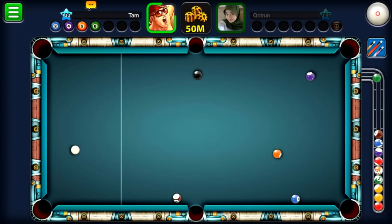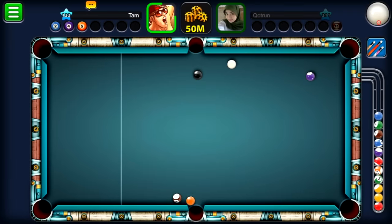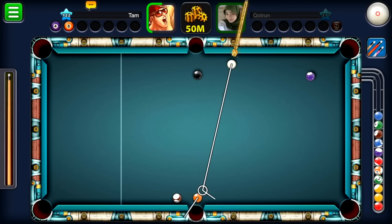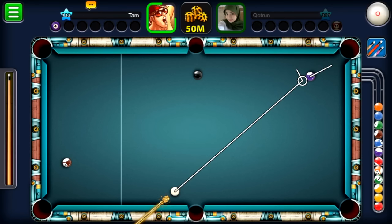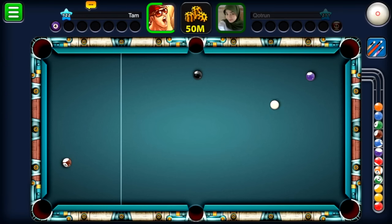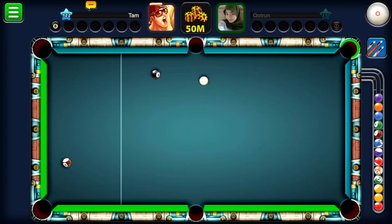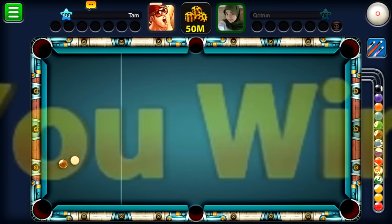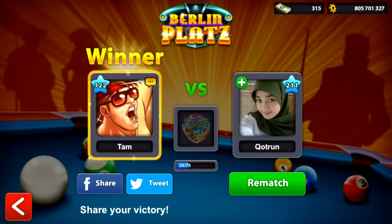We managed to move the black to the right spot for an easy bank shot. Now I put the red solid and go for the blue, making a backwards spin to set up the orange. I got lucky with the orange. I put the white ball on the left side, hit the purple with a light touch, and get the perfect position for the easy bank shot on this 50 million Berlin table. We win! We've bumped up to 805 million coins — exactly what I wanted before going for the Seoul 20 million ring.